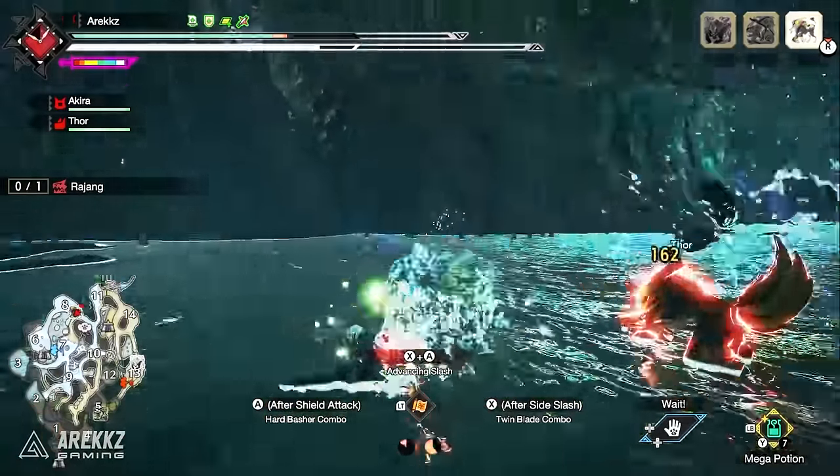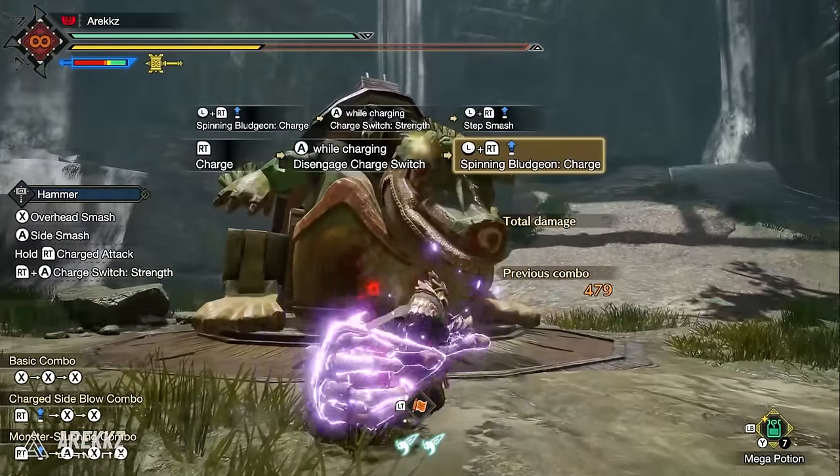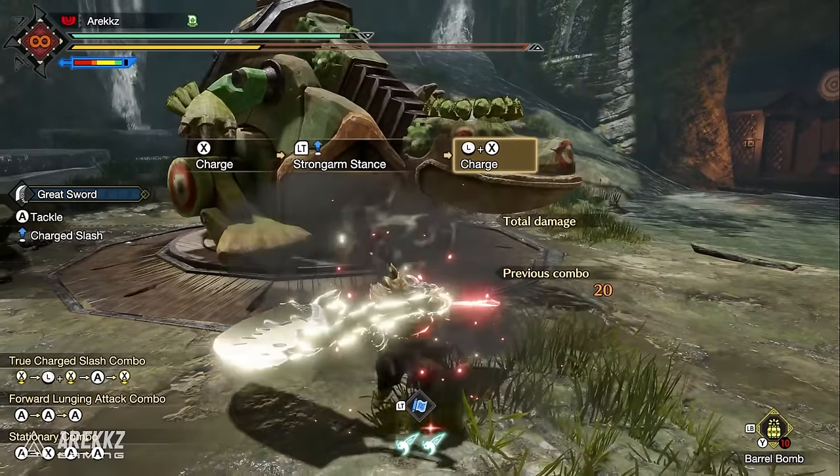Welcome back to the video for Monster Hunter Rise Sunbreak. In this one I want to give you a quick chance to take a look at all of the new Siltbind and Switch Skill moves — there are 42 in total.